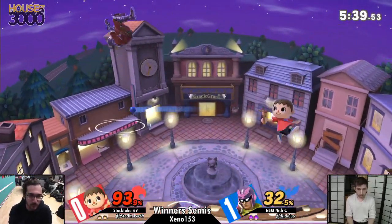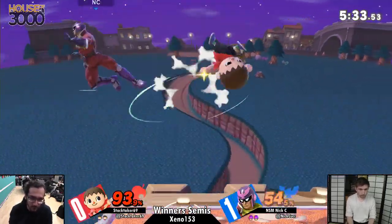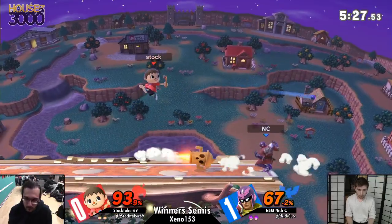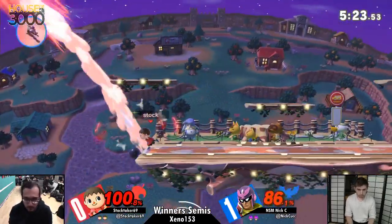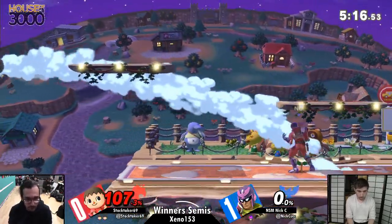This is Nixie's first tournament since Frostbite, over a month ago. He has not been attending anything. He's about to be two stocks away from sitting in a Winner's Final at Zeno. But don't worry — Stocktaker still has a bag of tricks up his sleeve. Thought he was going to fast fall — he gets caught by the bowling ball, because he went for it. I respect Nixie's decision to try to go for that Falcon Kick.